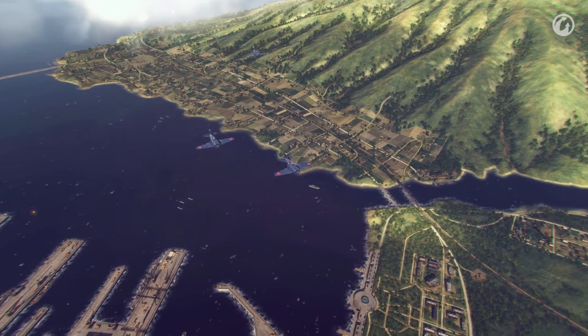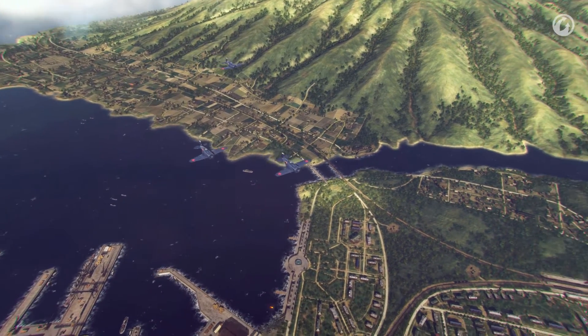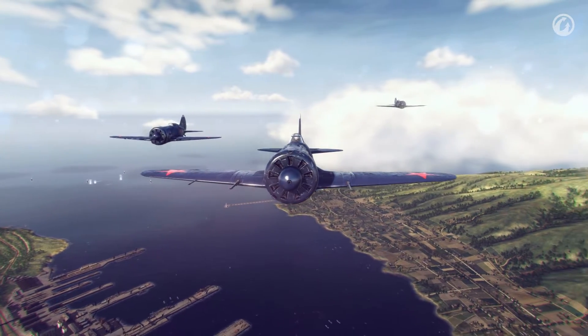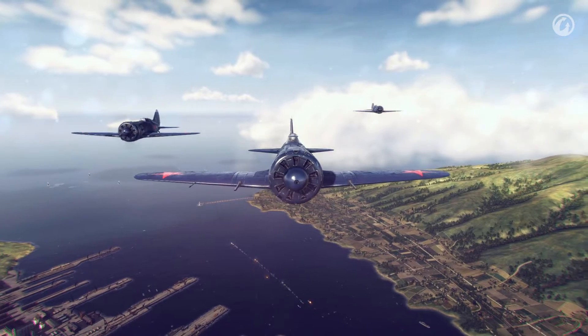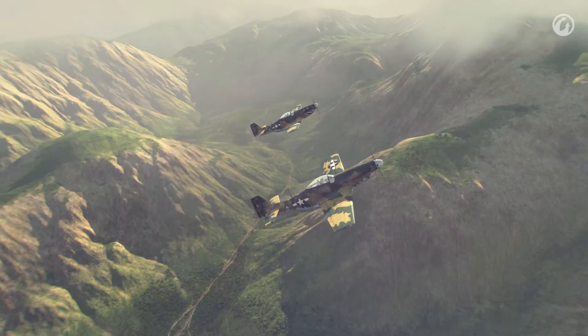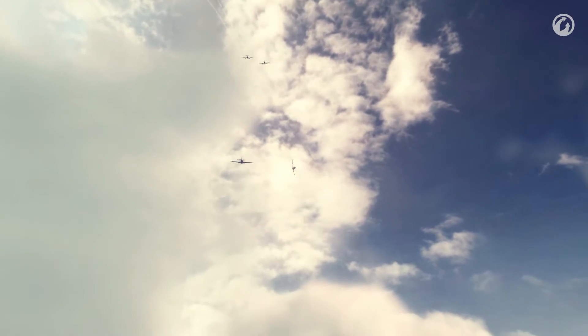From the start of the battle, a flight should not scatter, otherwise its performance will drop significantly. Aircraft in the flight should stay as close as possible, both vertically and horizontally. In case your flight fights in the same altitude range, it is important for everyone to gain the same altitude.